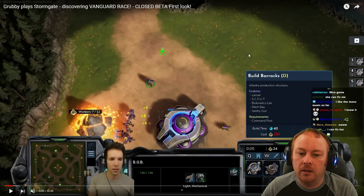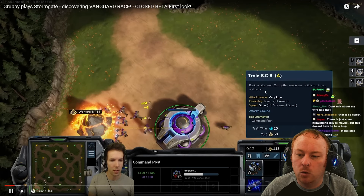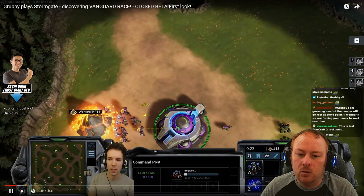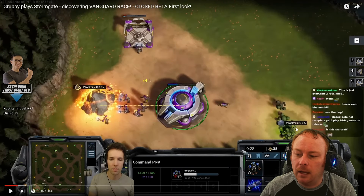I'm going to hit play and explain a few things as it's going. On the left side we have Luminite, which looks similar to a gold mine from Warcraft. In the center is the command post, similar to a town hall, and workers called Bobs, similar to peasants. On the right side we have Therium, which looks like a mix between minerals and Vespene gas from Starcraft. Stormgate is made by ex-Blizzard employees who want to create a spiritual successor to Warcraft 3 and Starcraft 2, mixing elements of both with their own flair.